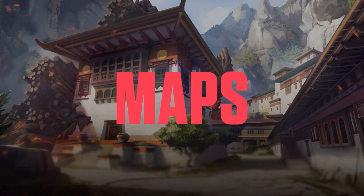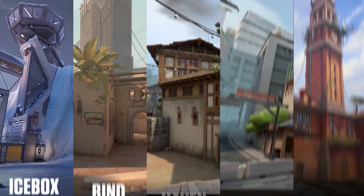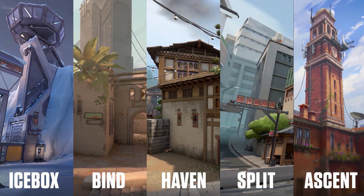Now let's look at the maps in the game. There are 5 maps in Valorant: Ascent, Split, Haven, Bind, and Icebox. Here is a preview of the maps.